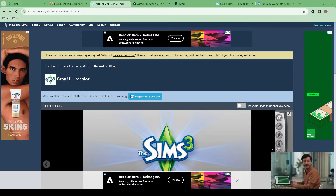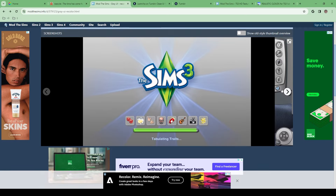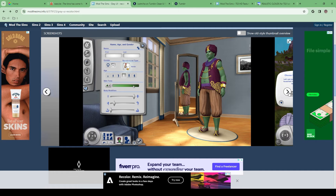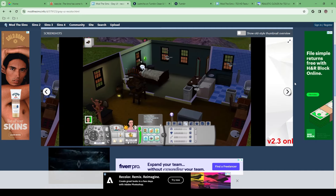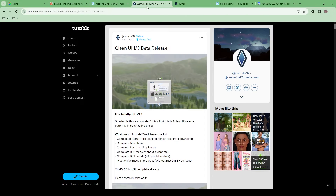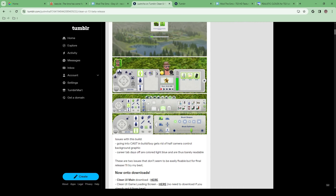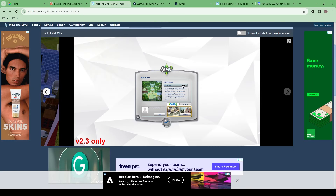The next thing I have in my game is the gray UI recolor. It does exactly what it says — it makes the UI, which is typically blue, a gray color. I just feel like it looks a lot better than the harsh, really deep, bright blue that they have originally. There's also the Clean UI mod, which when I put it into my game I didn't really like it as much as the gray one, but you can download it as it changes the complete layout of the UI. That's why I went with the gray UI one.